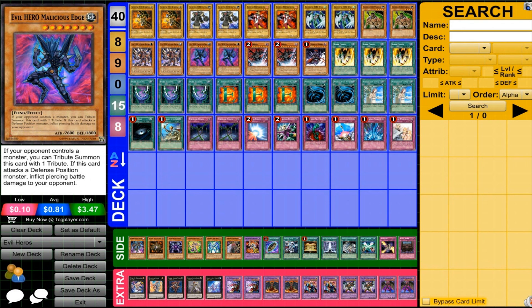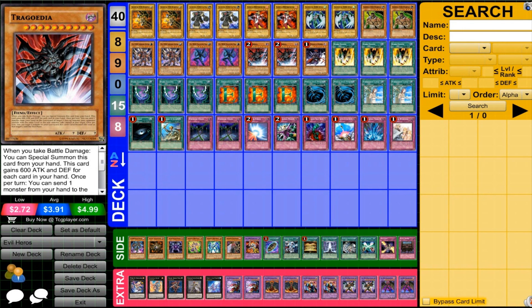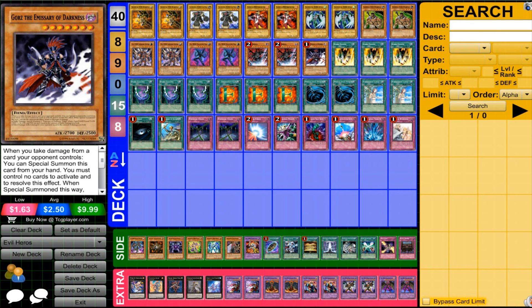We have two Malicious Edge. You can run one if you want, but I'm running two. He's pretty easy to get out because of his ability to become a single Tribute Monster, and I'll be using him for the Fusion as well. It's very nice that he also does Piercing. And then we have Trigodia and Gores helping us with the Fusions — high-level Fiends can help out very nicely. Trigodia is just a great card overall, as well as Gores, even though we're running back row.